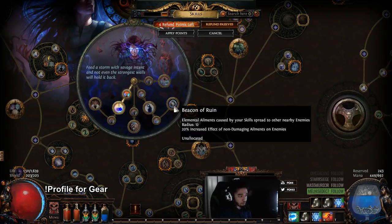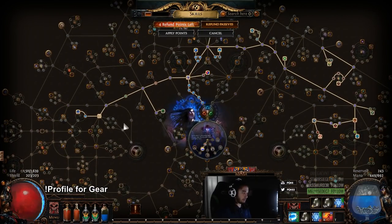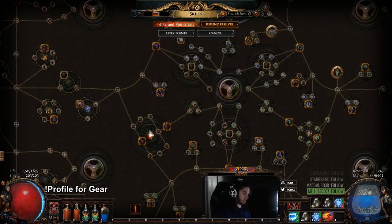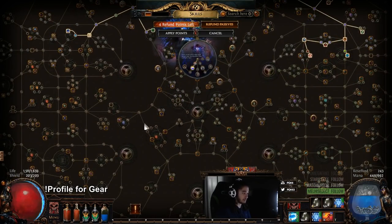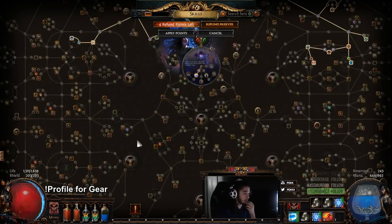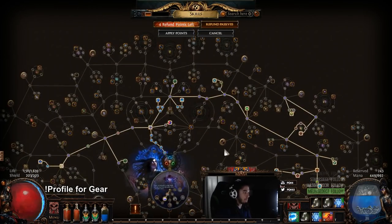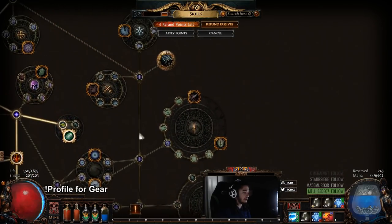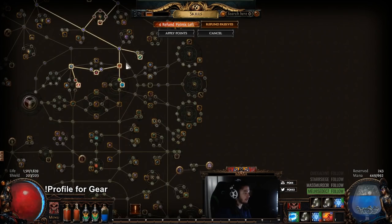I think Beacon of Ruin might be better for my playstyle, but we'll have to see, just because I really despise golems. In terms of our passive tree, I have to grab Discipline and Training ASAP. I might have to rush the Scion Life Wheel, because I do get Scion Life Wheel in my build and it's going to be lacking until I pick it up — it's like 40% of my life. And then the last section of our tree is probably coming down here and grabbing High Explosives and Clever Construction.